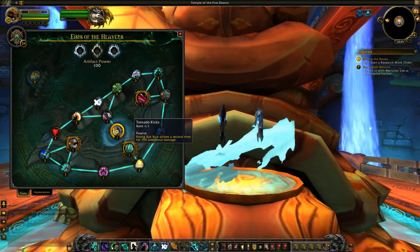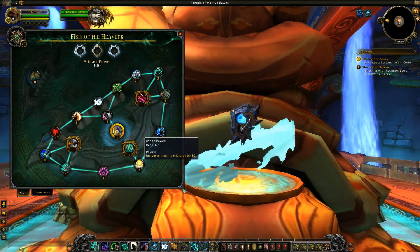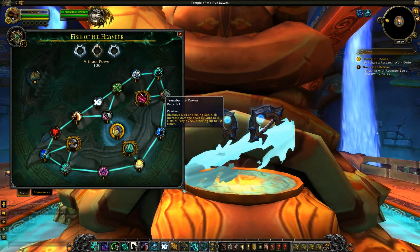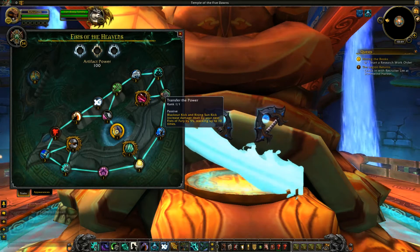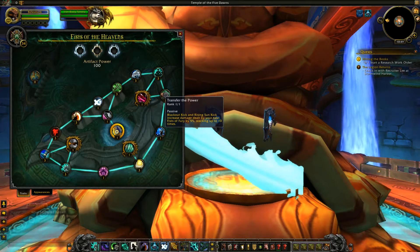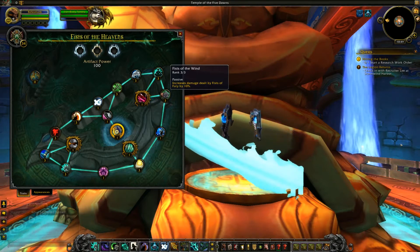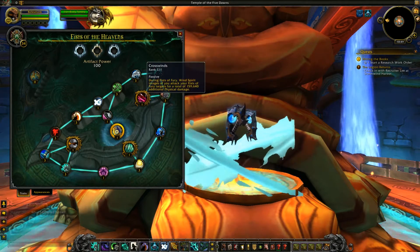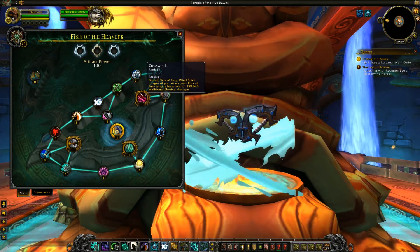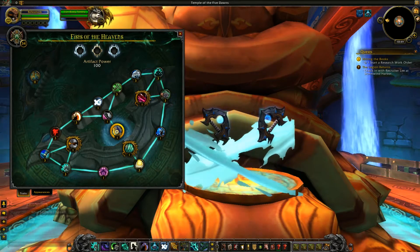You have Tornado Kicks — this goes up to rank 1, and Rising Sun Kick strikes a second time for 15% additional damage. Inner Peace goes up to rank 3, increasing maximum energy by 30. Transfer the Power goes up to rank 1 — Blackout Kick and Rising Sun Kick increase damage dealt by your next Fists of Fury by 5%, stacking up to 10 times. Fists of the Wind goes up to rank 3, increasing damage dealt by Fists of Fury by 10%. Cross Winds goes up to rank 1 — during Fists of Fury, Wind Spirit images of you attack your Fists of Fury targets for a total of 160k additional physical damage.